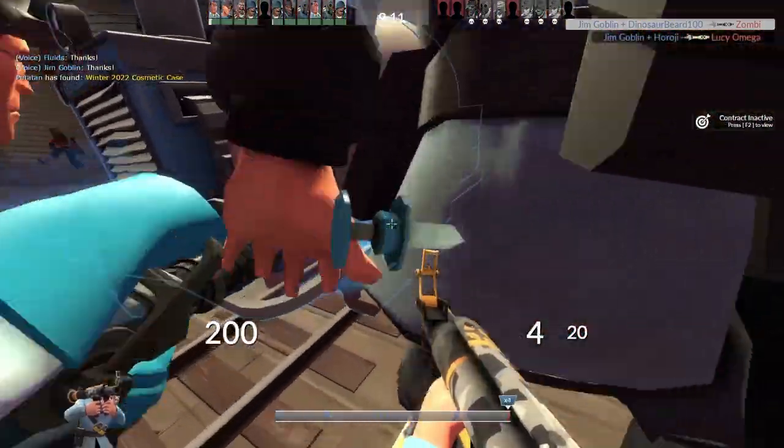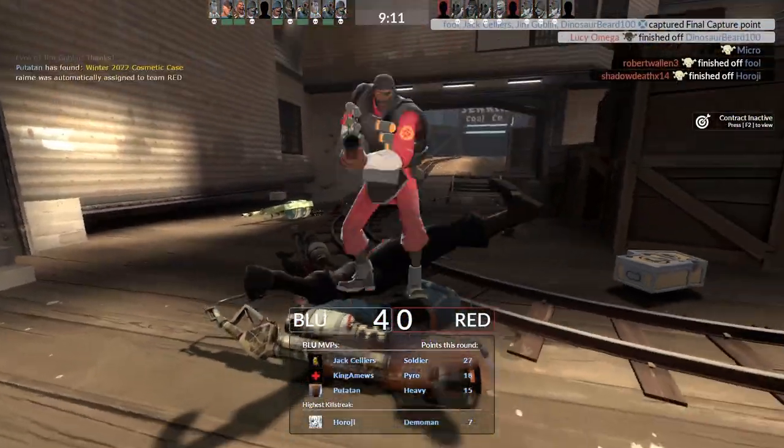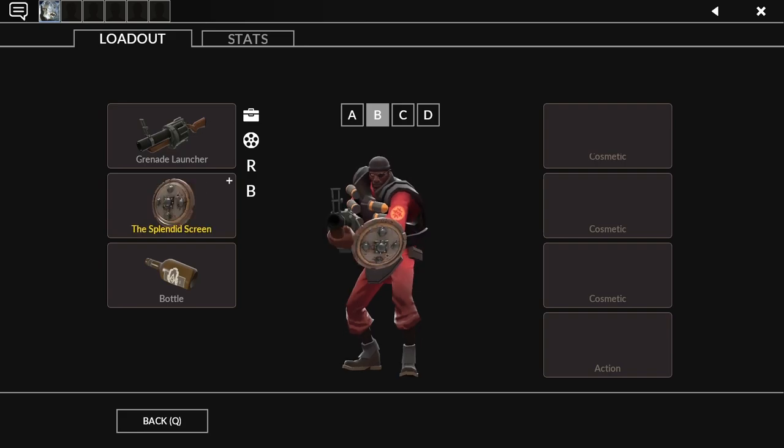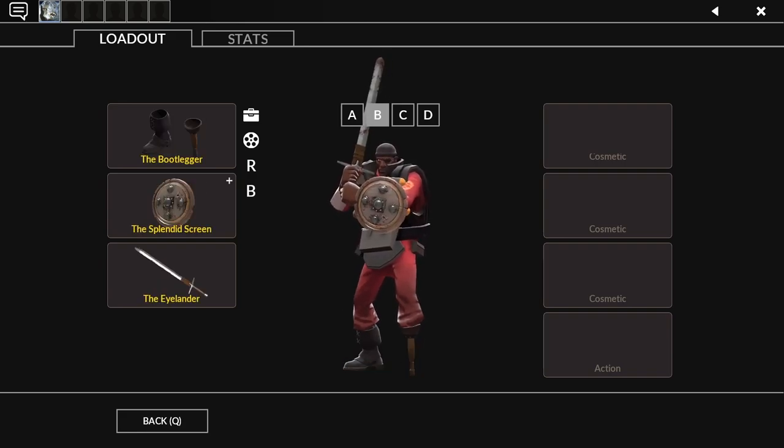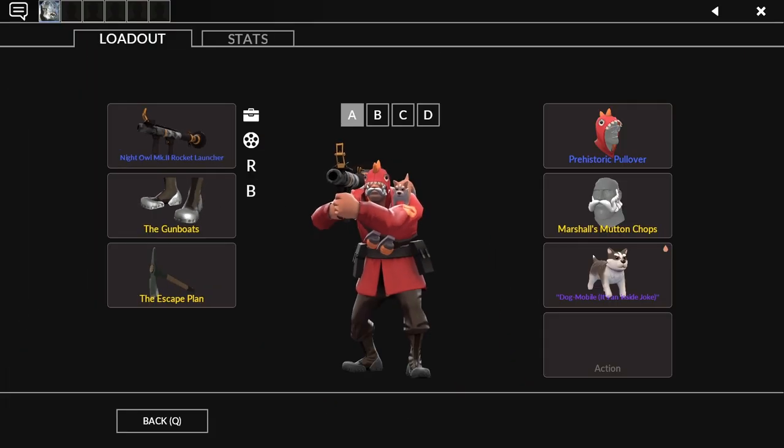This leads me to believe that they are the most influential item in the game. Other subclasses require whole loadout changes. Look at Demo Knight — he needs to switch his stickies for a shield, his bottle for a sword, and his grenades for a peg leg. Romer, on the other hand, is just throwing out the shotgun in exchange for some shoes. In other words, gunboats, as an item, are giving you more bang for your buck — literally if you got scammed by the valve store.